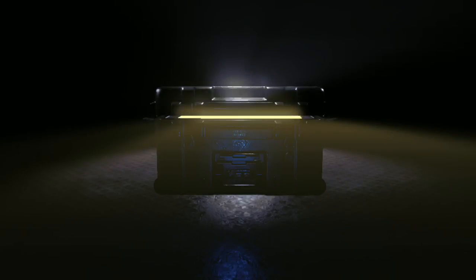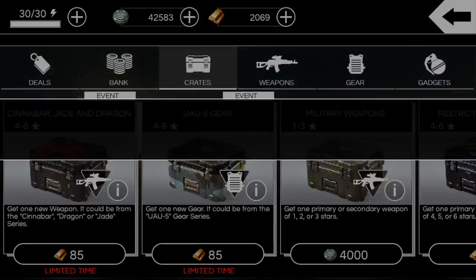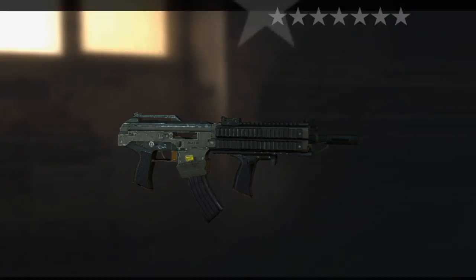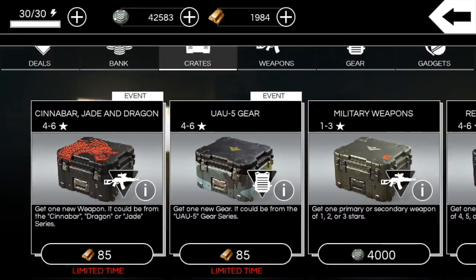I need a couple five-stars to evolve my A500 Cinnabar to a six-star. Four-star Far-End Cinnabar — one of the most common guns of this sale for sure. Four-star AK-SG-12 Charlie — decently rare gun, seems to be popping up more and more lately.